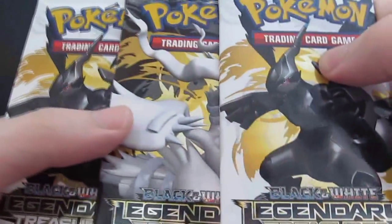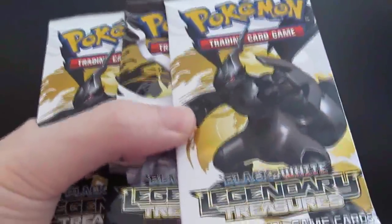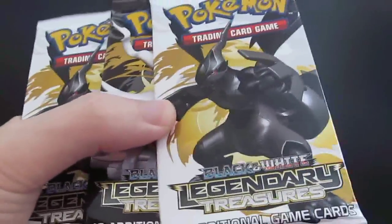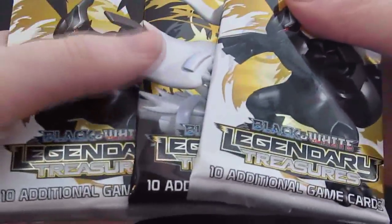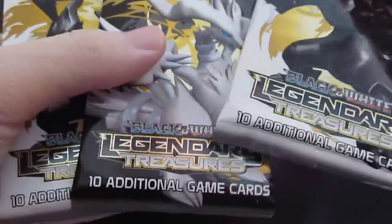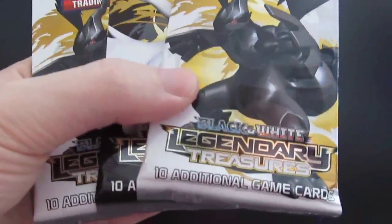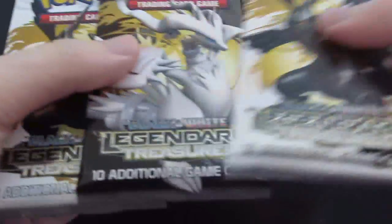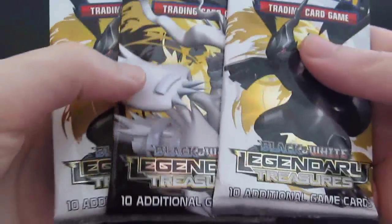Hey there! It's PokeMediacAndy and we're back again for another episode of the pack openings. This time we're doing the Black and White Legendary Treasures. This was suggested by Hartley Boys — thank you for suggesting Legendary Treasures. I wanted to open this but I had a heck of a time trying to find it. Only one store had it, so I got two Zekrom packs and a Reshiram pack.